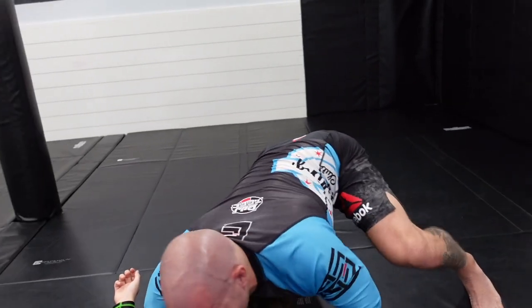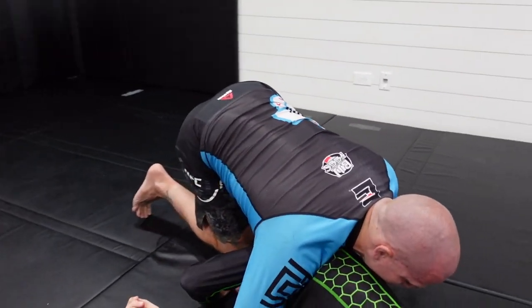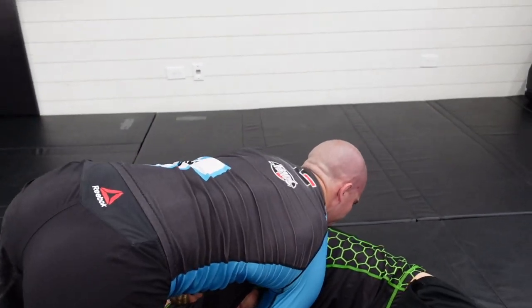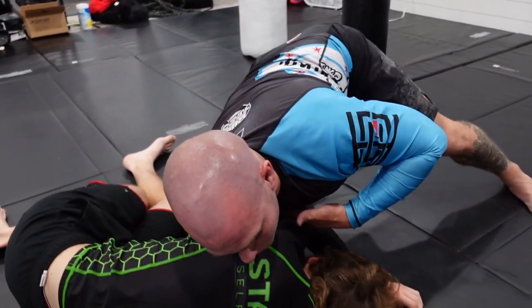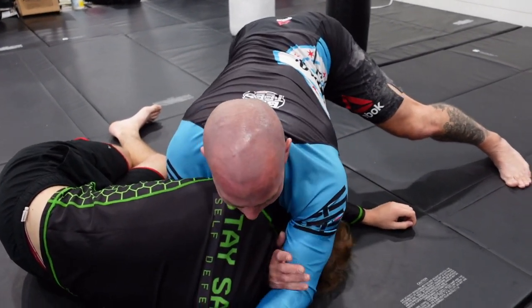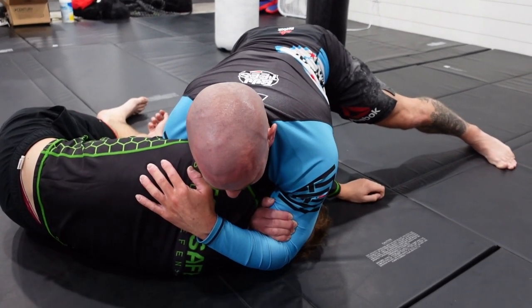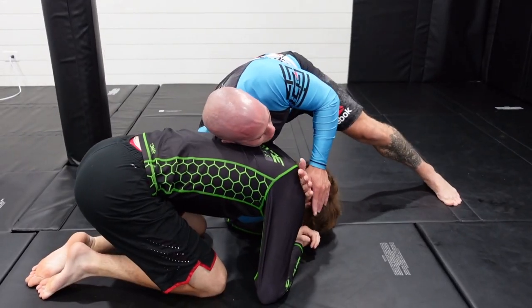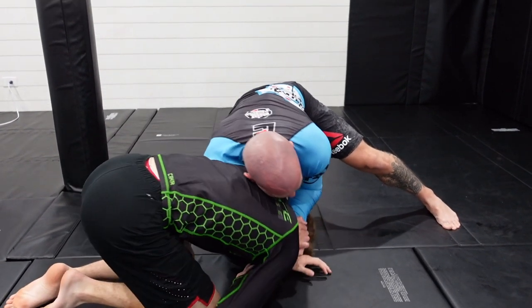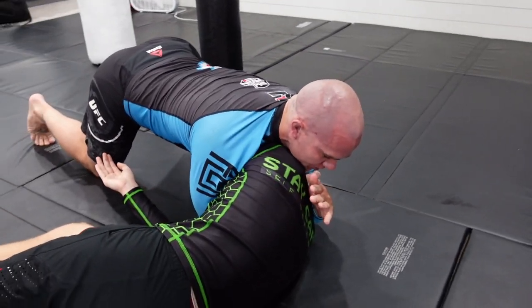From there, circle your way all the way around until you've got his tricep underneath your chest. Feed it into a figure four, come off your knees, pressure your chest down, apply the pressure, and you get the tap out. Get that deep shot, latch the hands, pressure the head, elevate, and work to get the pressure behind the tricep. Slip it in and finish.